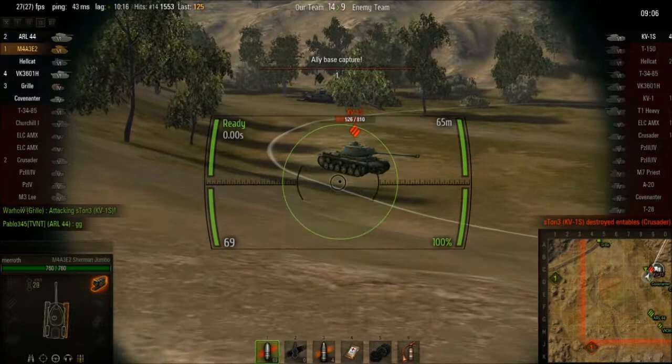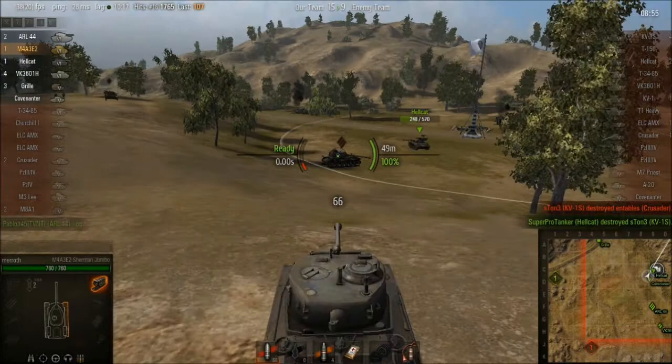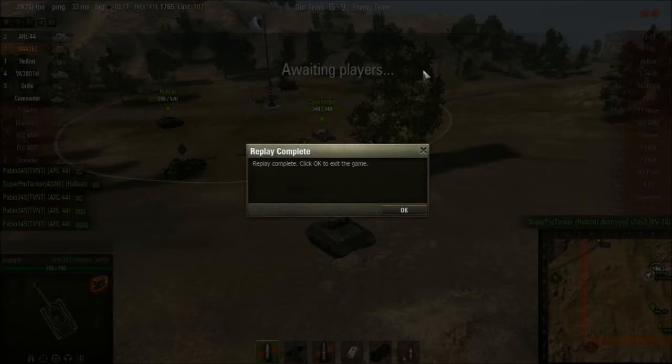I stop and aim — get a shot into him, then get another shot. I can't quite kill him; the Hellcat destroys him. Good game, not bad. 1700 damage — quite good. I think I got a tiny bit of spotting damage as well. Really nice game, good tank. If you want to buy it, go for the Easy 2 rather than the Easy 8. See you all later!